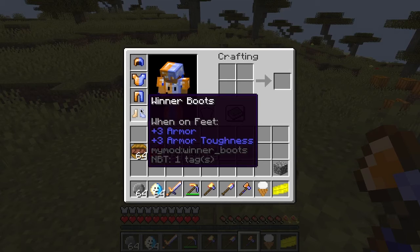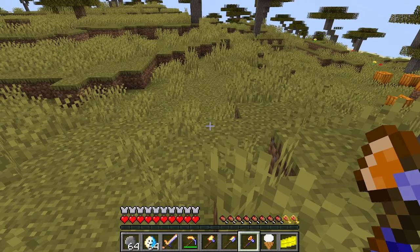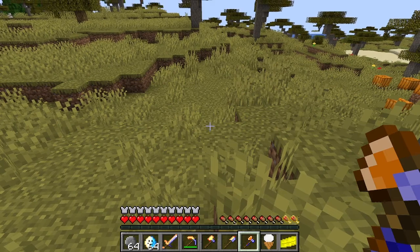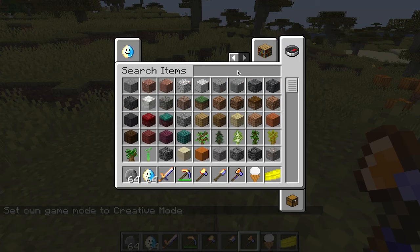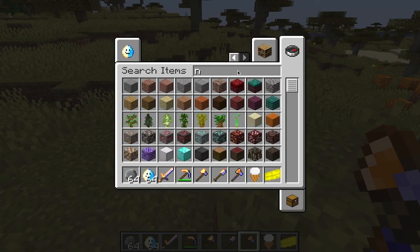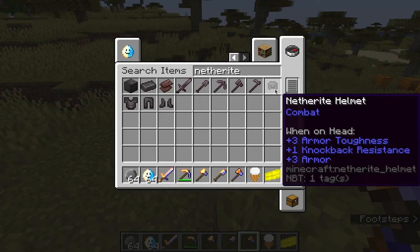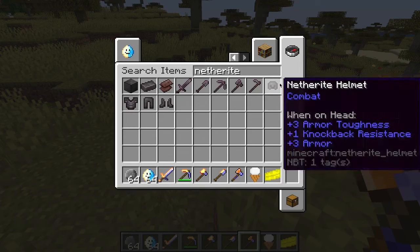As you can see, it has three armor, six armor, eight armor, and three armor — which is just like diamond and netherite. But then if you look at the armor toughness, it's all three, but netherite — this has an armor toughness of three as well. So it's as good as netherite without the knockback resistance.